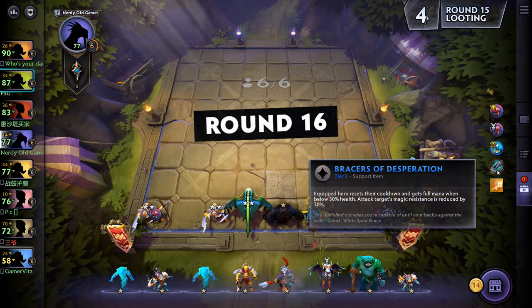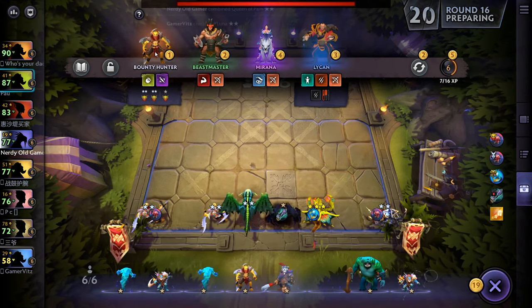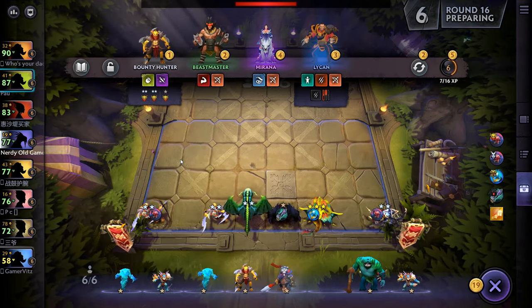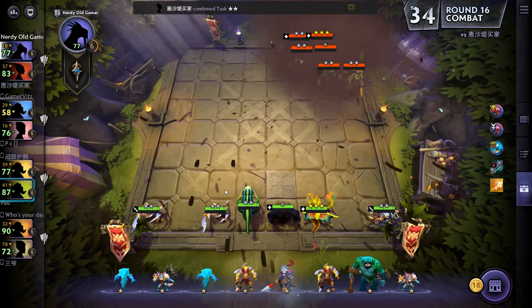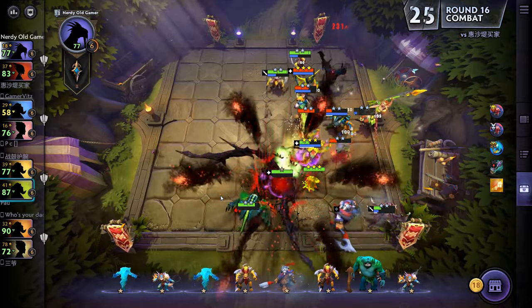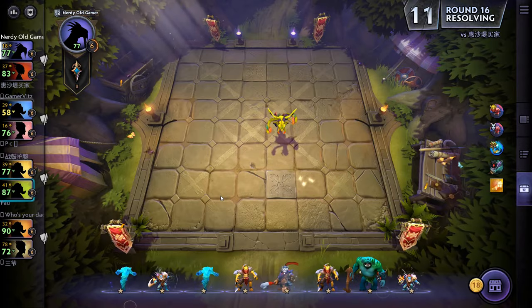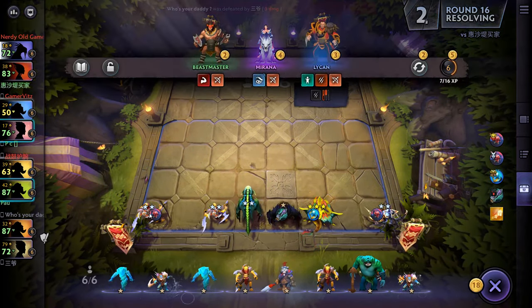I think I'll grab the bracers and give them to you. There's another clock and another Bounty - we'll get the Bounty after the round starts so we maybe get two interest. We just need one more Bounty now, then we're at three-star Bounty as well, which is pretty decent. How is this looking? Minimal loss - that's good. And we get a free reroll.